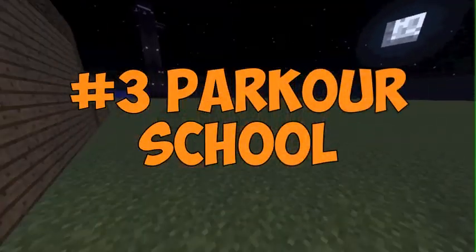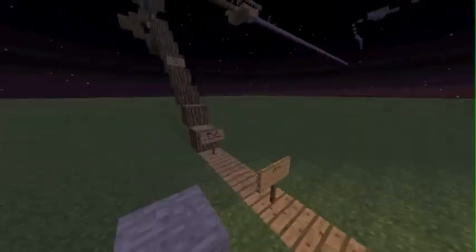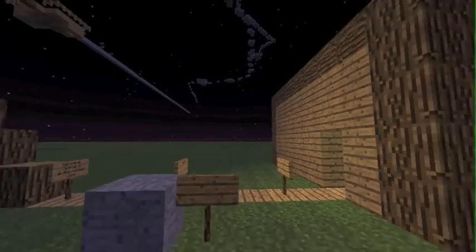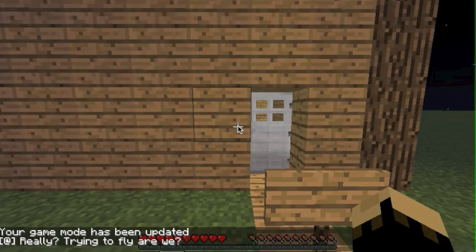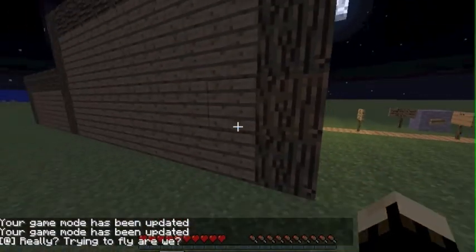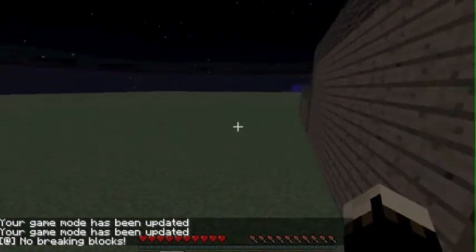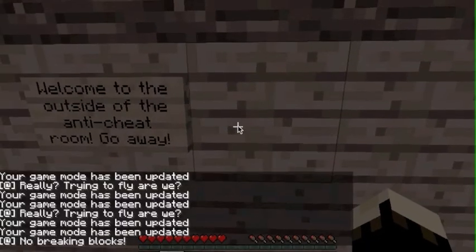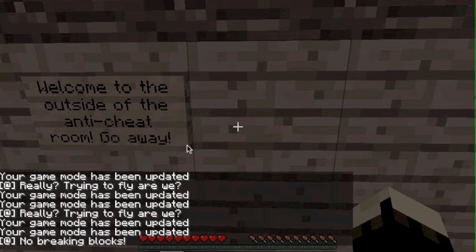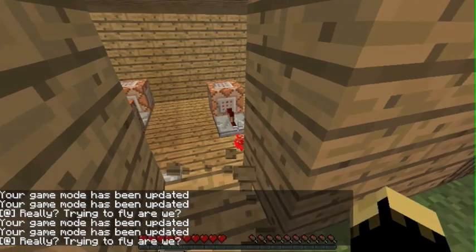Number four is Parkour School, created by Gravity Man 300. This is version 1.1 of the map and you need to use 1.7 to do this. There are 77,000 downloads. When you get here, you'll start off in adventure mode. Every time you try to turn to game mode, it'll say you're really trying to fly. He's really careful about you guys cheating — so I recommend you don't cheat in this map.